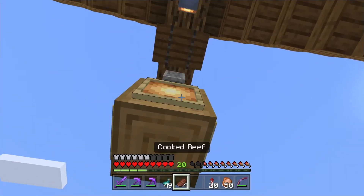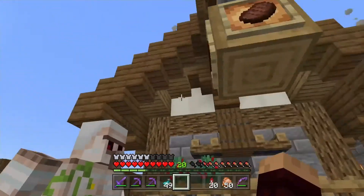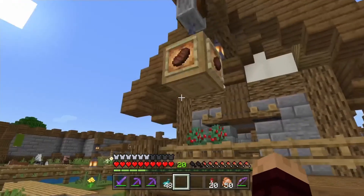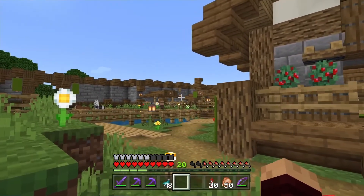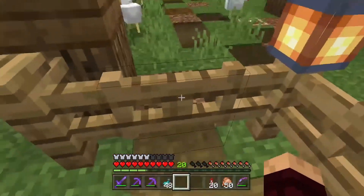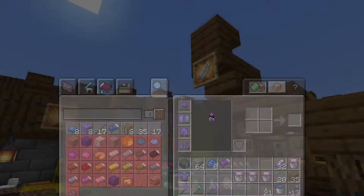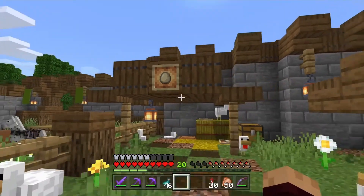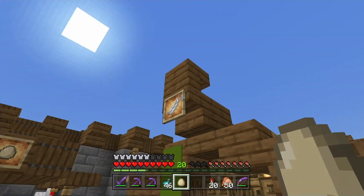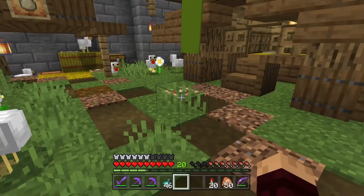We've got the glowing item frames — and this is so much better! A new item frame over there, and there's more at the chickens. The new item frames — we need an egg. It's amazing — lucky chicken, lucky chicken!